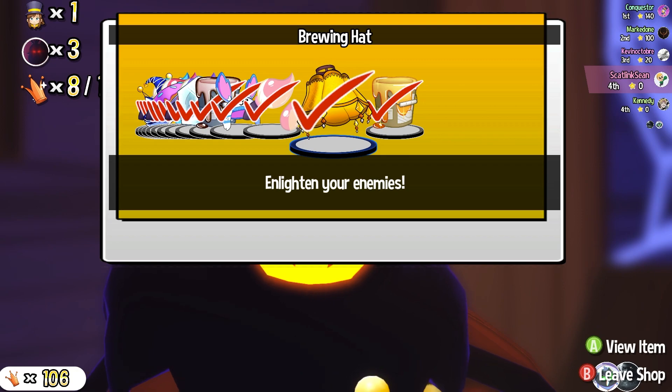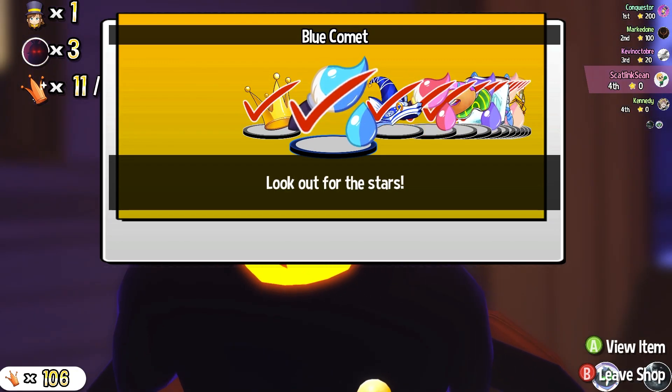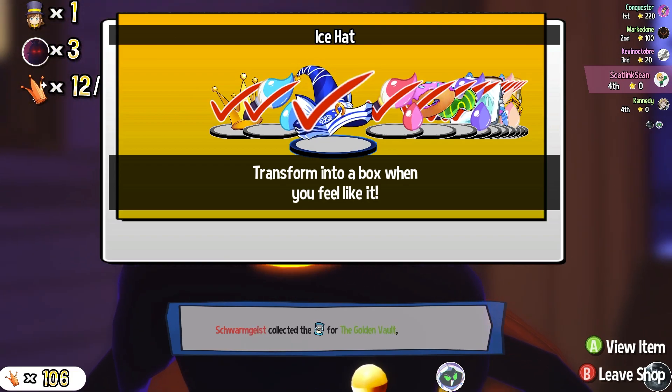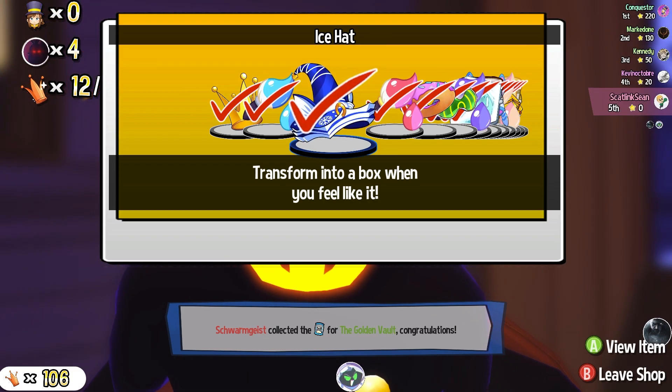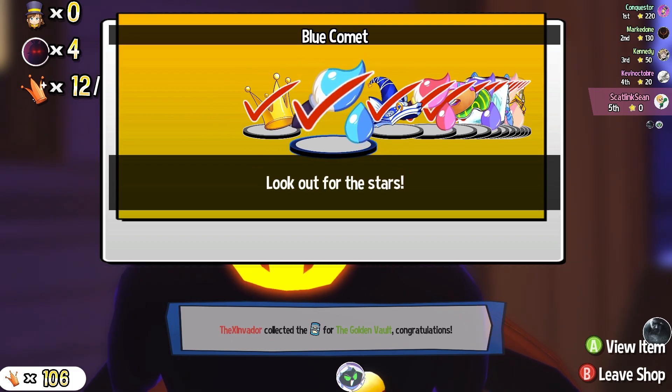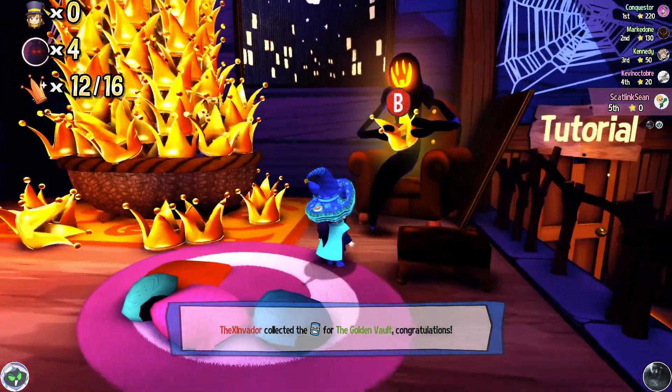We've got tons of other items here including the golden crown. The lampshade brewing hat is actually quite a nice flair. Starting off, we've got the blue comet and the ice hat. Looks like a frozen book brewing hat with ears, but it's actually an ice hat. Transform into a box when you feel like it. Look out for the stars of the blue comet. I've put them on.